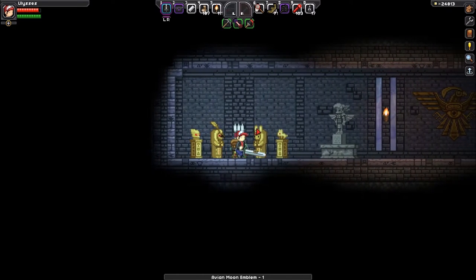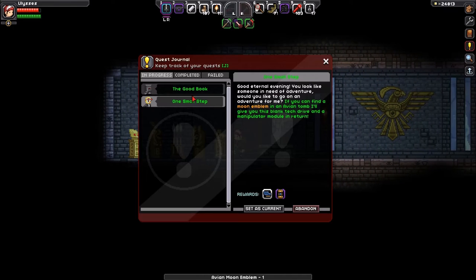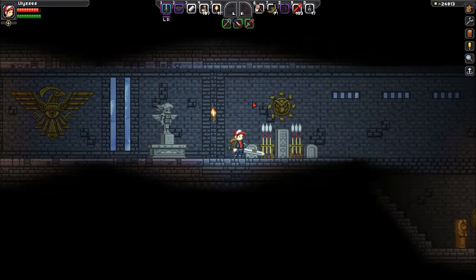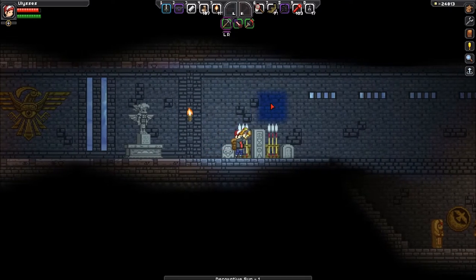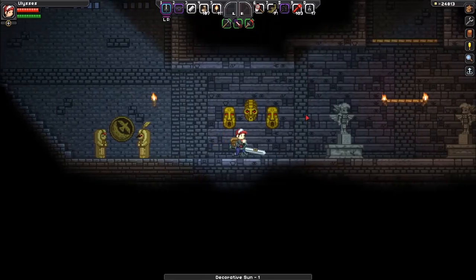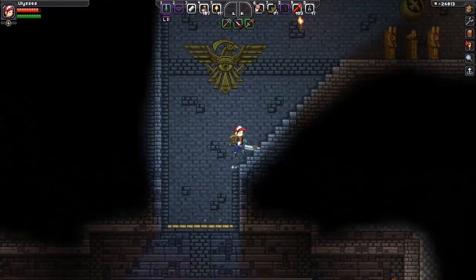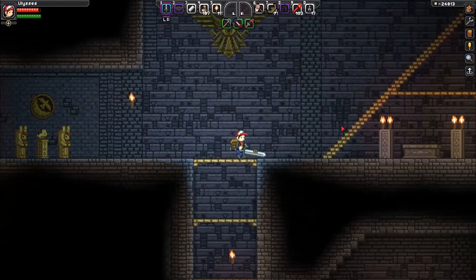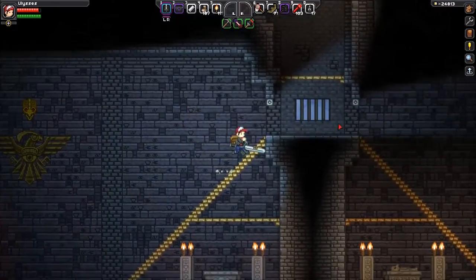We just picked up this avian moon emblem, which we need for a quest. I've done a couple of just little minor quests off-camera. I'll save the major ones for on-camera, but these sort of fetch quests, I figure they're not necessarily as interesting. Though I guess they're just a pretext or excuse to go exploring, so maybe I shouldn't have been too hasty. Might as well give you guys a bit of a look.